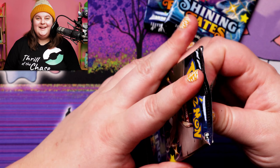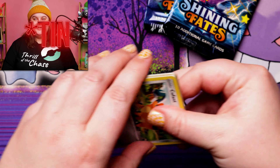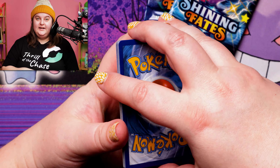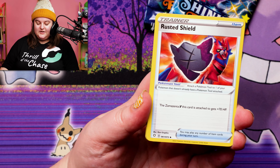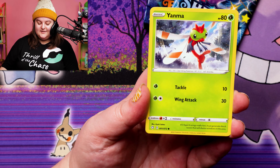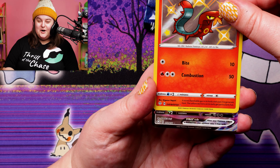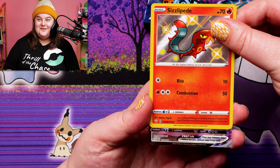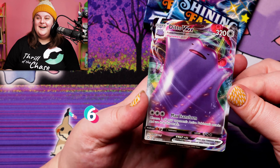Two big hits. Three packs left — what else will this box have to offer? Could it have another full art in it? It's Shining Fates, you never know. Let's go water. Rotom, Floatzel, Eevee, Buizel, Yanma, Trepinch, a Holosyslopede — and we've got a double, guys: a Ditto VMAX! I love Ditto. Let's take a look at it under the microscope.